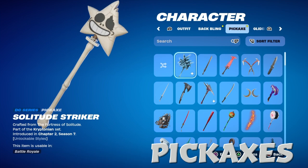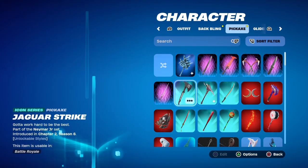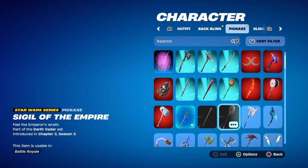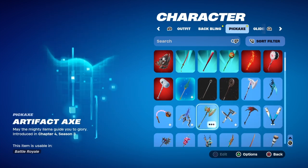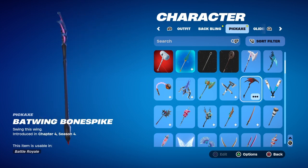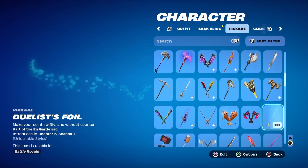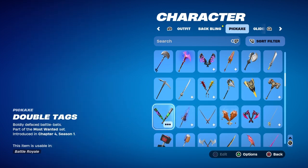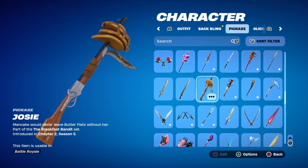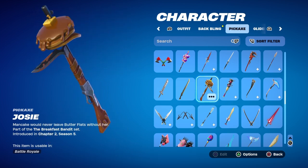And now pickaxes — again, nothing major. Got Lord Cross, got some Icon series ones. Got Marvel Magneto's, got the new Magneto's — not sure why this is bugged. Darth Vader's. Another birthday one, a Batwing from the Halloween event. Got the chicken wings — these ones are pretty cool. Not a whole lot on my account like super rare stuff. This was from Chapter 2 Season 5, I believe it was another free reward and a battle pass reward for Man Cake. Pretty cool pickaxe.